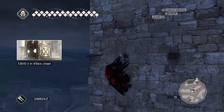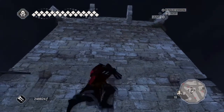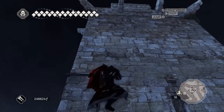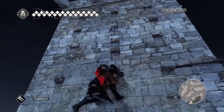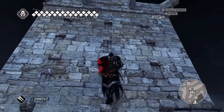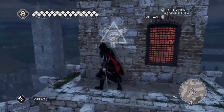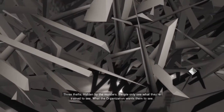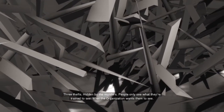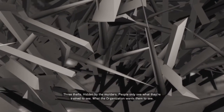Move to the left and go all the way round here, all the way round back to this point, and up you go. There you see the glyph in front of us, so let's turn on eagle vision and activate it. Away we go: 'Three thefts hidden by the murders — people only see what they're trained to see, what the organization wants them to see.'